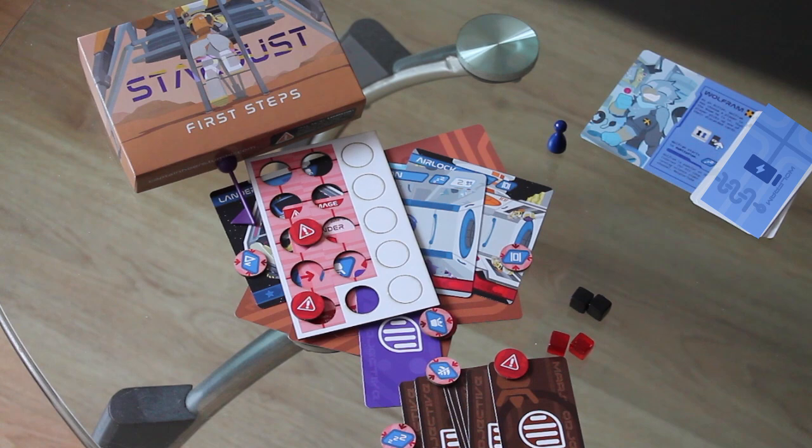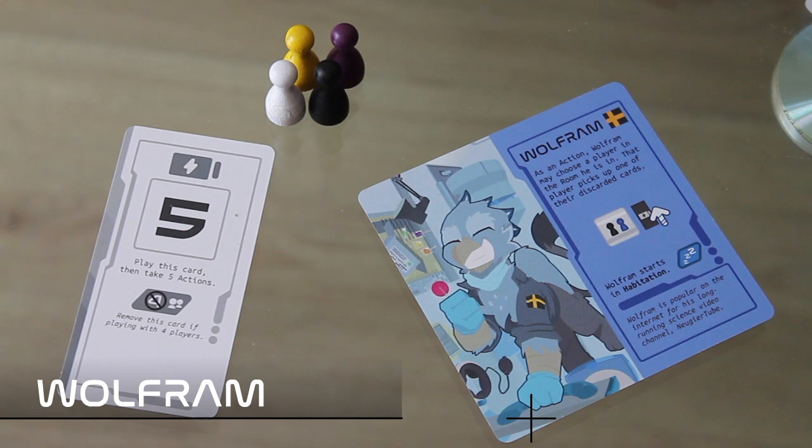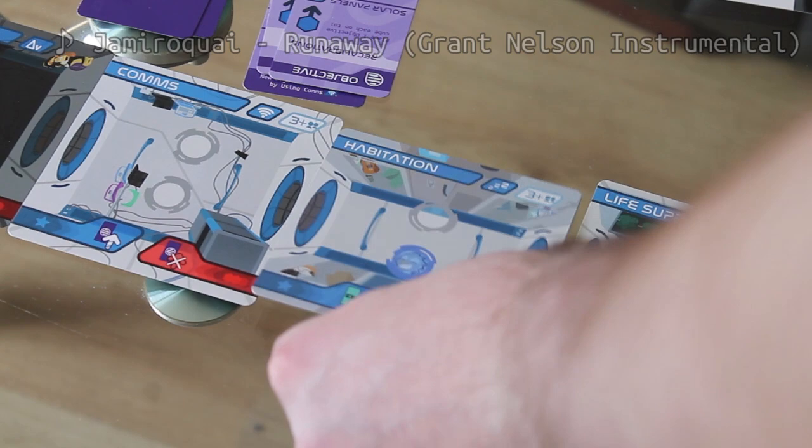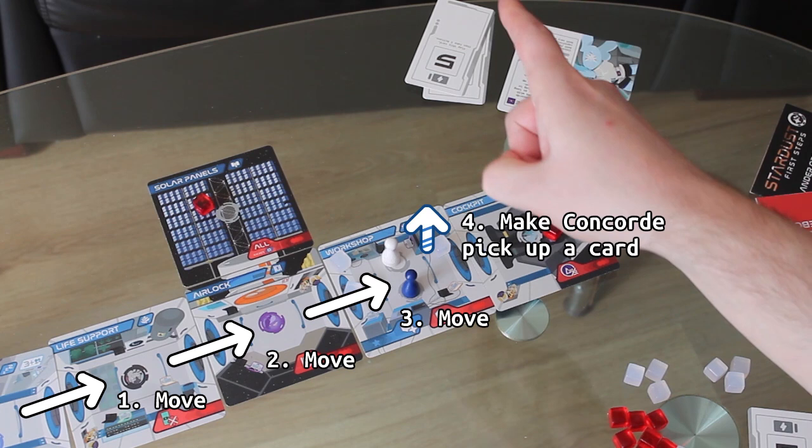Wolfram is a new playable character who lets you play with five players. Setup is identical to four players, and you treat anything that says four players as four or more. Make sure to use the habitation card that has the space for Wolfram to start in. Wolfram's power is that he can spend an action to have another player pick up one of their own discarded cards, as long as he's sharing a room with them. He cannot use this power on himself.